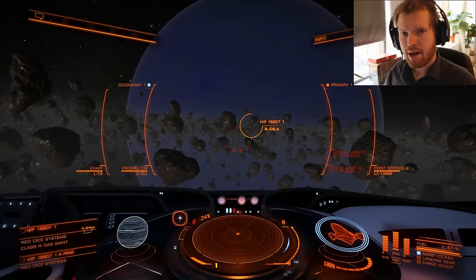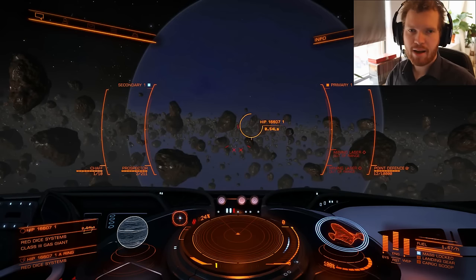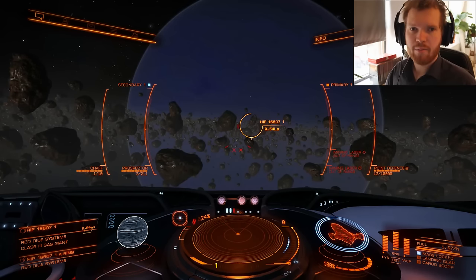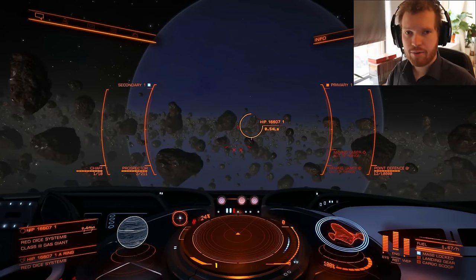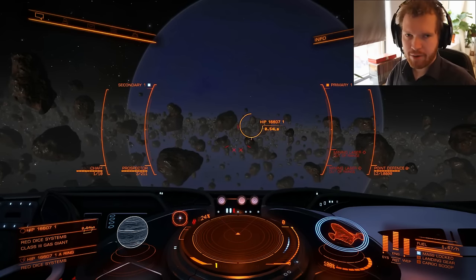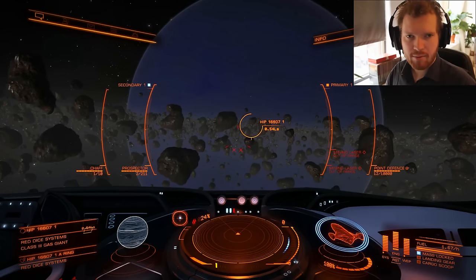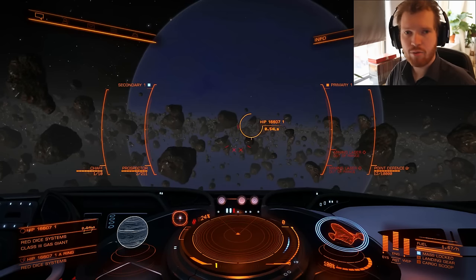Hello ladies and gentlemen, welcome back to Down to Earth Astronomy and Elite Dangerous. This is the third video in my advanced miner's guide. In the first video we talked about how to fit your ship and what modules you need. In the second video we talked about where to mine, how to find the perfect system, and the different things to consider when you select where to drop into the ring and whether you should mine rest sites.